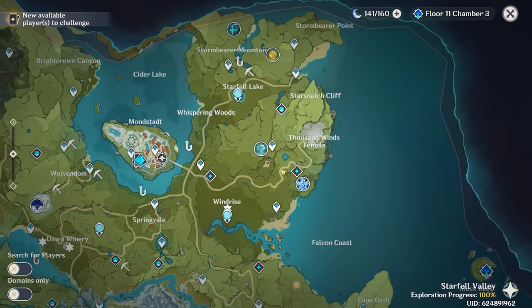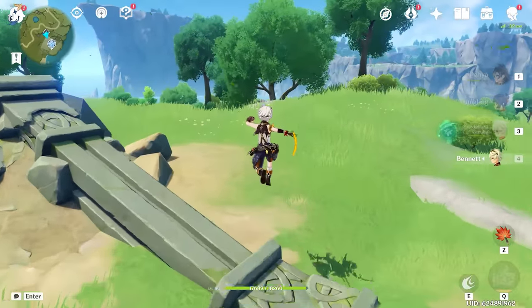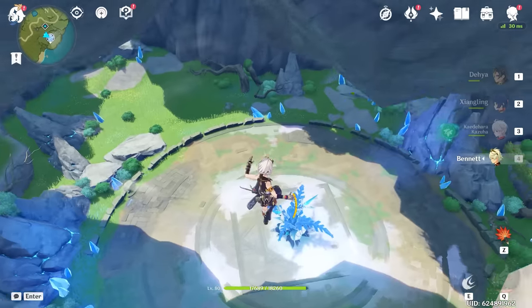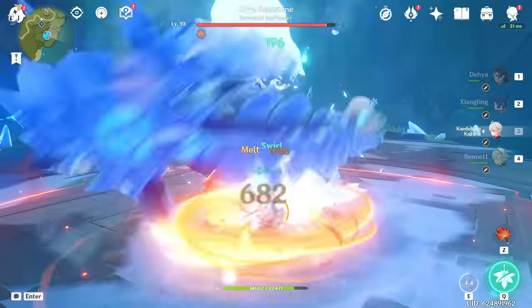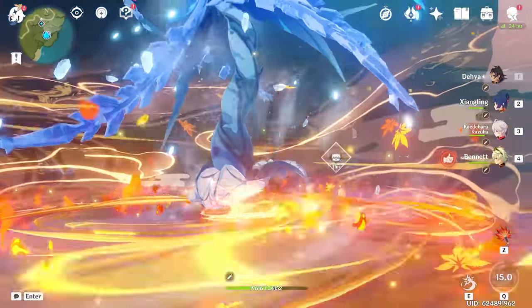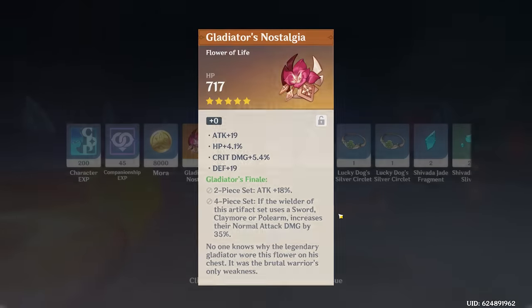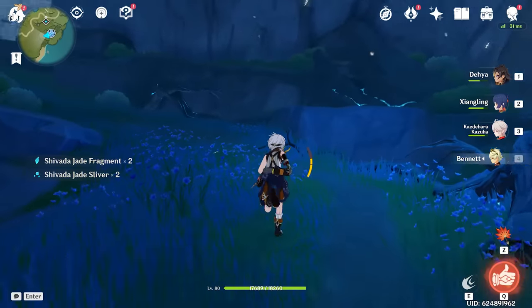The first thing we're going to want to do is go fight the dreaded Cryo Regisvine, the hardest boss in Genshin Impact. I had to bring out the full Pyro team — Dehya, Zhongli, Kazuha, and Bennett — just to defeat a single Cryo Regisvine. By the time I even got the Dehya burst up... oh, never mind, he's already dead. As you can tell, the Cryo Regisvine is kind of a joke — it takes about 10 seconds. We didn't get a good artifact, but we did get three of the cores. I'll need to grind the boss a couple more times after it respawns.